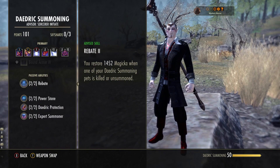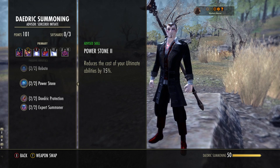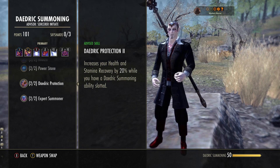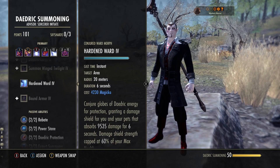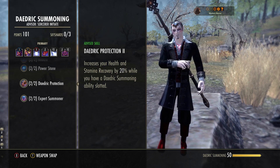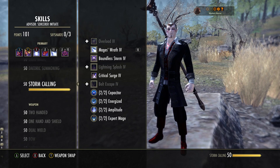For Daedric Summoning passives: the pet-related ones aren't relevant since we have no pets. The important ones are the passive that reduces your ultimate cost by 15% — combined with stage 4 vampire, this further reduces our ultimate cost — and the passive that increases your health and stamina recovery by 20% while a Daedric Summoning ability is slotted. We only have one — Hardened Ward on the back bar. So on the back bar we get that recovery bonus; on the front we don't. That's important to note: if you're trying to block and stay out of trouble, swap to your back bar to benefit from that recovery. Also note: while blocking, you don't get stamina recovery, but after blocking and break-freeing, swap to the back bar for that little bonus.